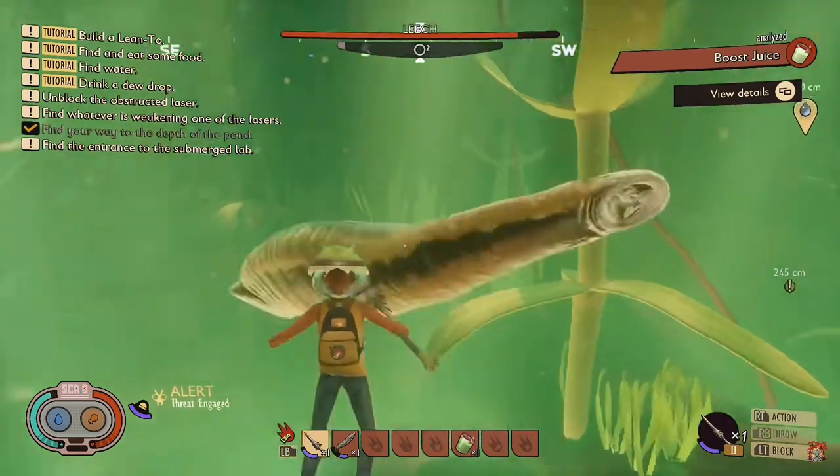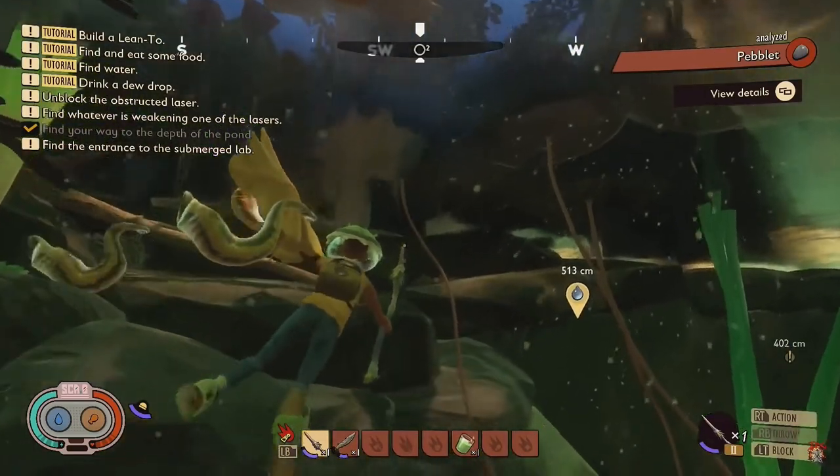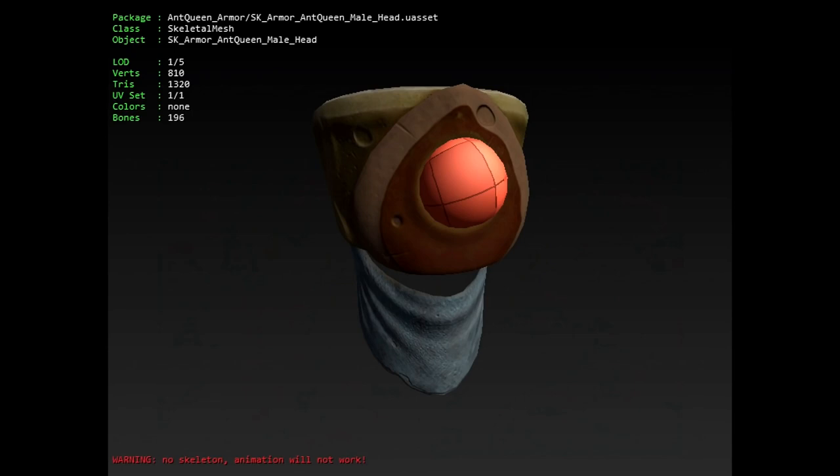The harpoon will have at least two types of ammo — venom harpoon bolts, bone harpoon bolts, and even an upgrade for the harpoon that adds a sight to make it a tactical harpoon. The ant queen armour — yep, confirmed, I think that'll be there as well. Not a big fan of the design, it kind of looks a bit derpy to me, but at least it's something a bit different. Obviously this might not have been the finished product, but a full set.